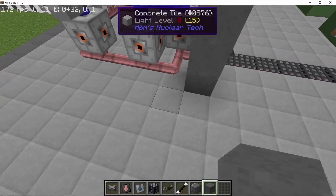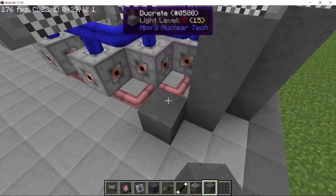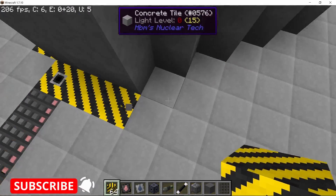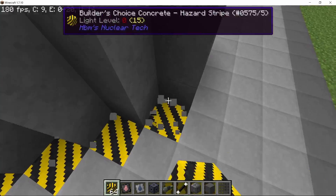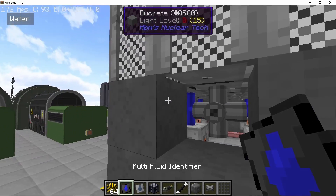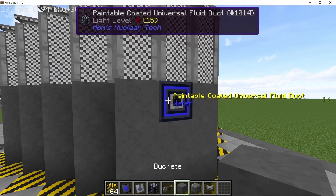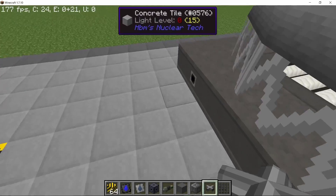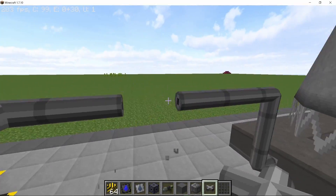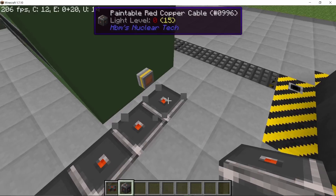First I'm going to cover up the base of the reactor so it doesn't look like it's just floating in the air. With that done, we make a dedicated port for water on one of the sides, then connect this port to the cooling tower to complete the loop. The water port looks pretty cool, and we connect it with a gauge to see how much water we are consuming.